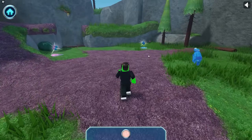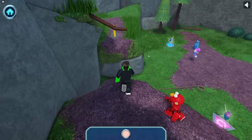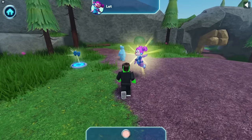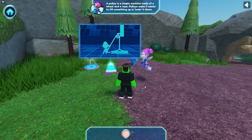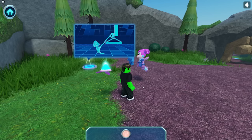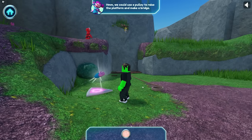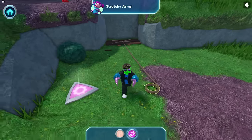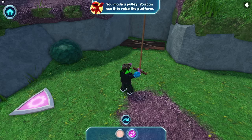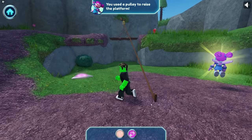Let's keep going! Hmm, where to now? Let's try going up here! Uh-oh, looks like there's a gap in the path — I can't jump over it! Let's plan it. A pulley is a simple machine made of a wheel and a rope. Pulleys make it easier to lift something up or lower it down. We can use a pulley to raise the platform and make a bridge! Stretchy arms — these help you reach things that are far away. You made a pulley and used it to raise the platform!